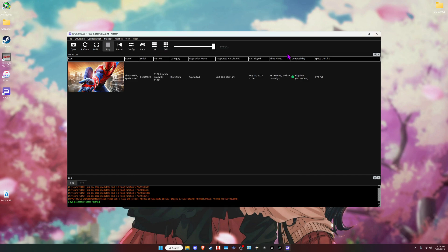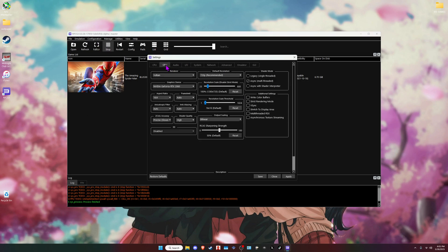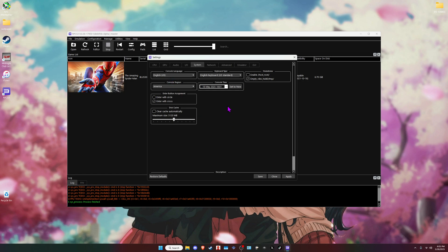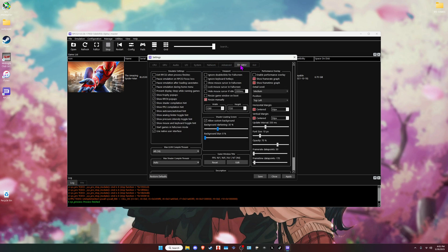It's not the first time someone has asked for RPCS3 settings regarding the main Spider-Man 2. So you want to go to Manage, then CPU — everything is default for my RPCS3. I have write color buffers and strict rendering mode. Everything is kind of the same: audio is the same, system, advanced — everything is the same. There's nothing different, everything is just default.